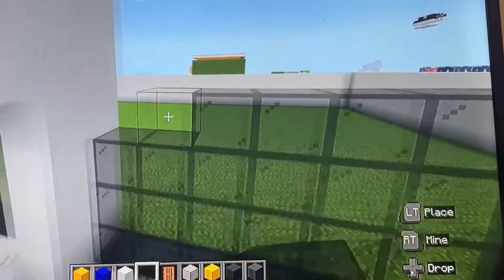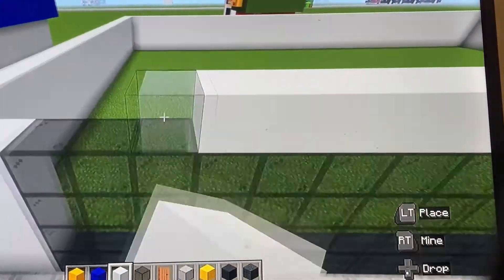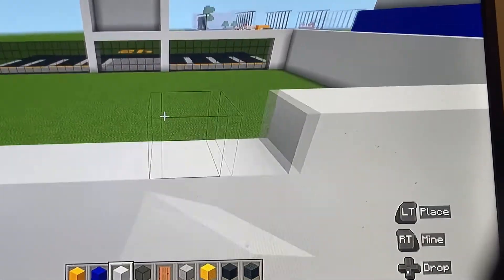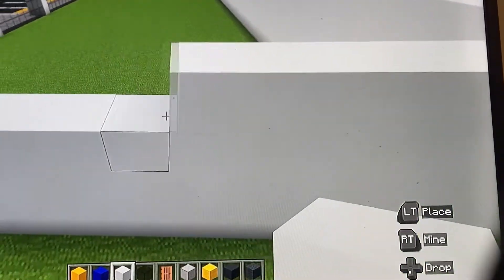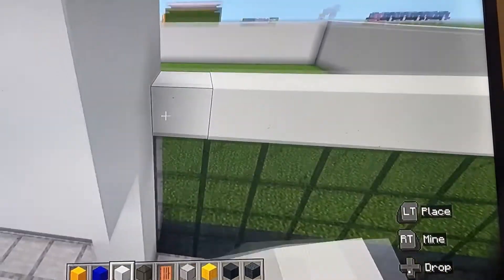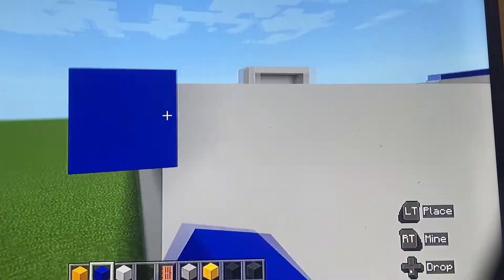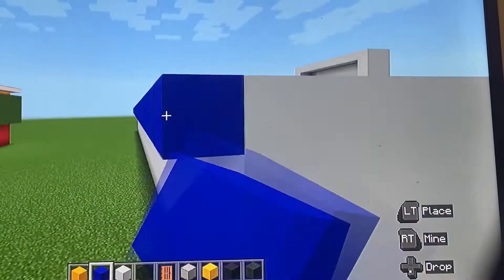Above the windows, put another layer of white concrete all along the walls. Then put blue concrete in front of that white concrete row, going all the way around the entire building. What's nice about this build is that there are no banner letters needed.